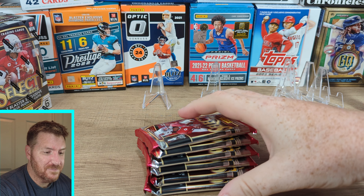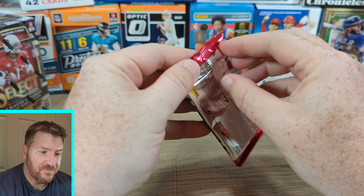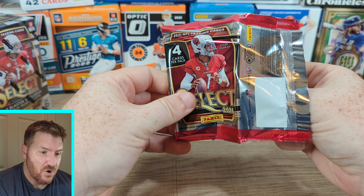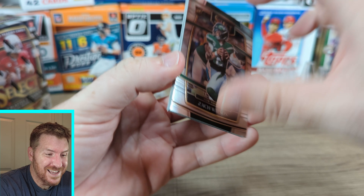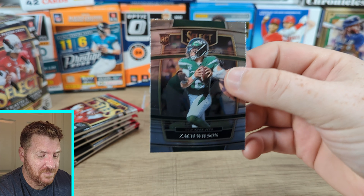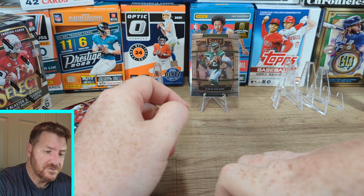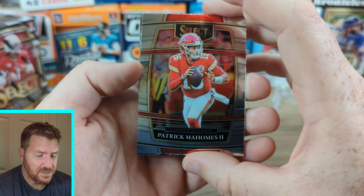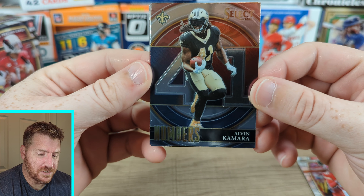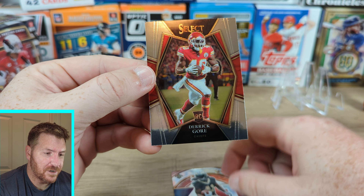Select! My first look at Select. Let's see what we got. Zach Wilson, very first card — love it. What a way to start. I'll put him up there. I know it's just a base, but it's the little things in life. Patrick Mahomes — all he does is throw touchdowns now. We got Alvin Kamara. The numbers happen to be their jersey number. And we got Derek Gore — is this Frank Gore's son? Maybe.